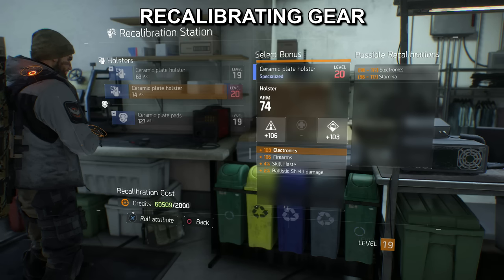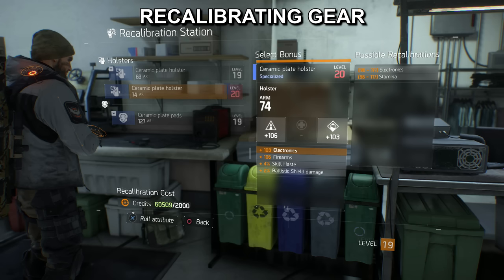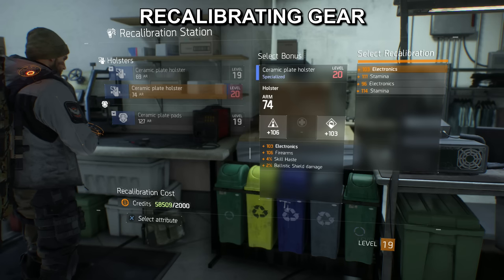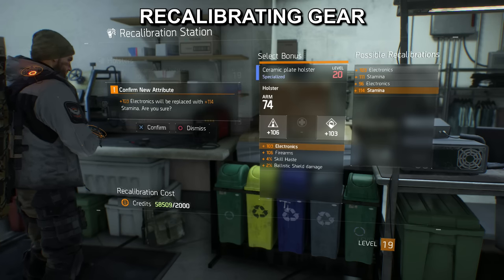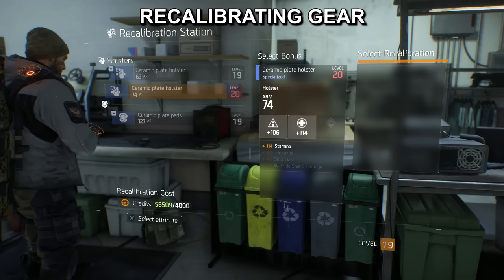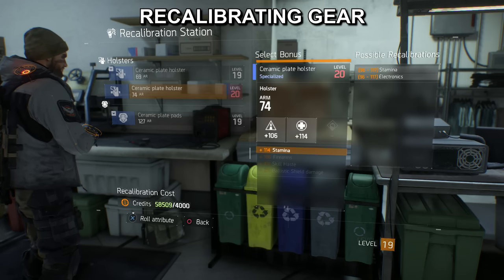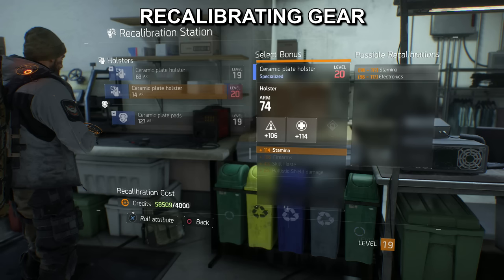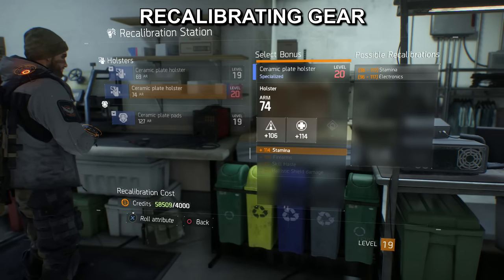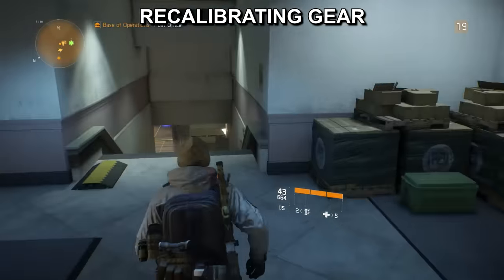You can see at the bottom it's going to cost us 2,000 coins — which is totally worth it. So we go to electronics and roll that attribute. We get a chance to put it on electronics, stamina — so they're rolling different numbers. We're going to put it on the highest stamina number and accept that, costing 2,000 coins. You can see it's now on stamina, giving more health. After doing that, the only lit-up option remaining is that same stamina slot we changed. You can't change firearms, skill haste, or ballistic shield damage — those are greyed out. You can only do this procedure once with each piece of gear, so pick carefully and make sure that's the slot you want changed.